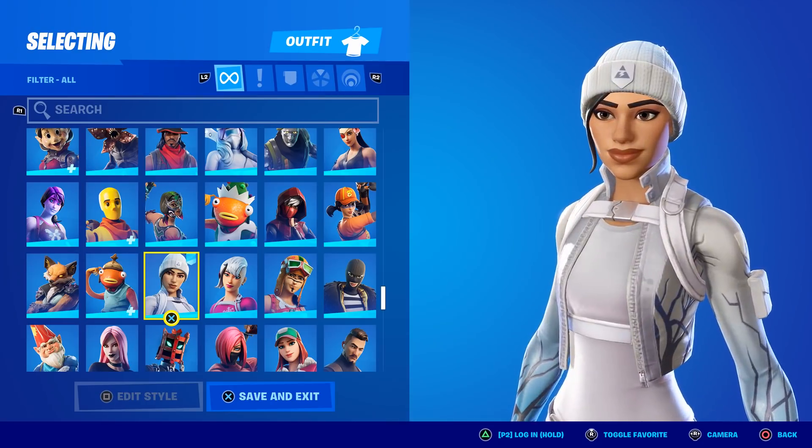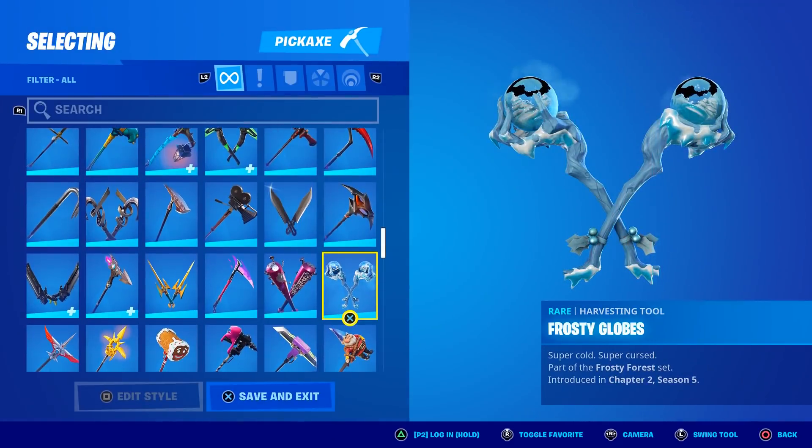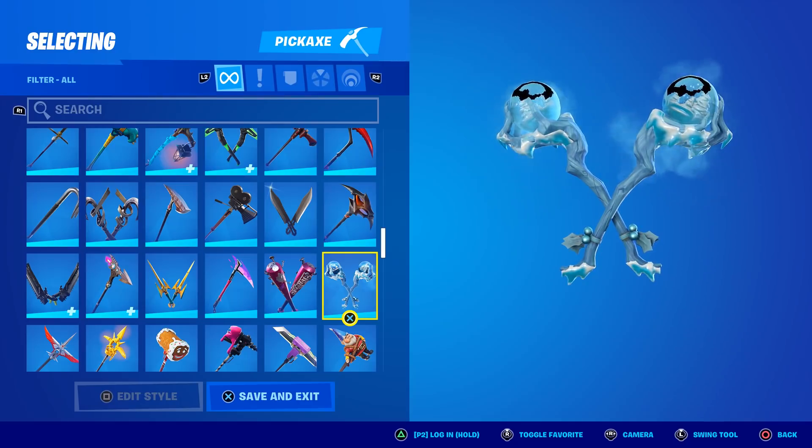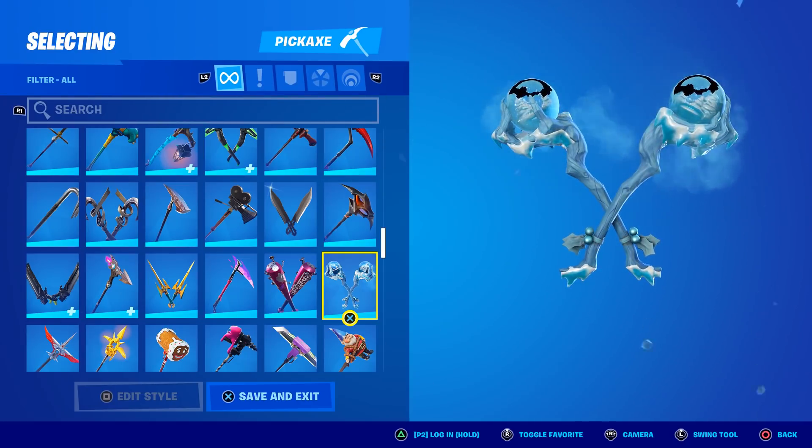We do get her actual pickaxes — these are called the Frosty Globes, and again these can be unlocked today. It says 'super cold, super cursed.' Interesting — they have a special splash effect, but we'll review those in game as well.